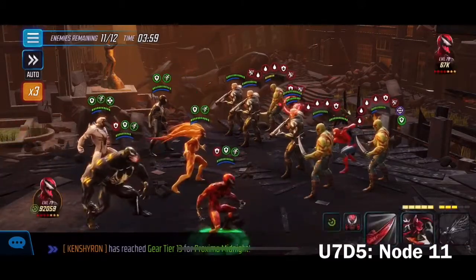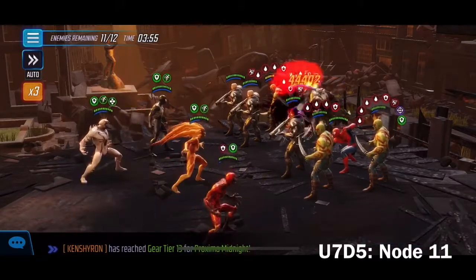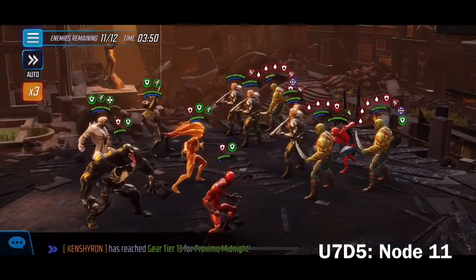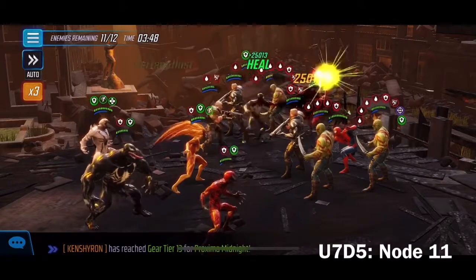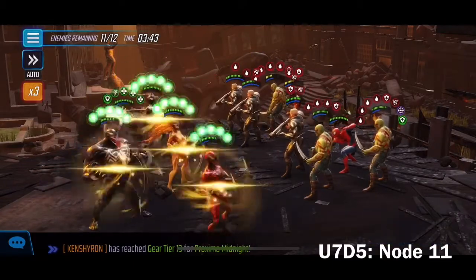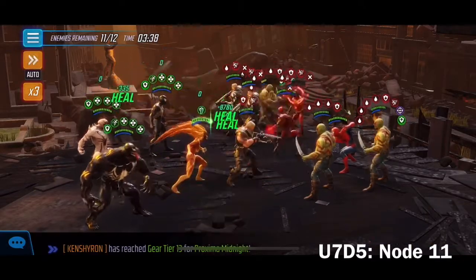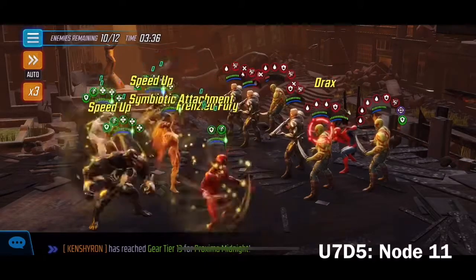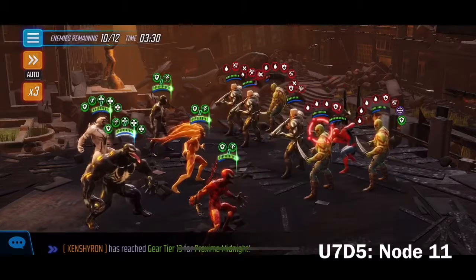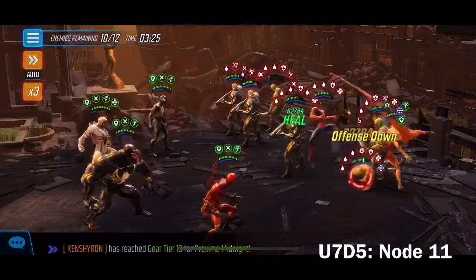We'll leave Carnage and Symbiote alone at first since they'll burn us otherwise. We're going to ability block Carnage so he can only spread debuffs — that's the biggest thing he can do to us. From that point we can do the speed reduction and honestly just smash auto. Being patient through the Draxes is the biggest challenge on the left side.